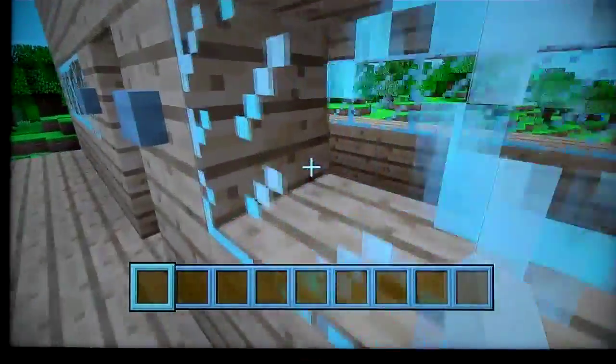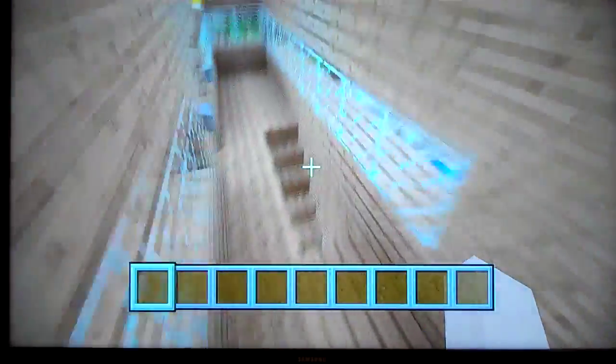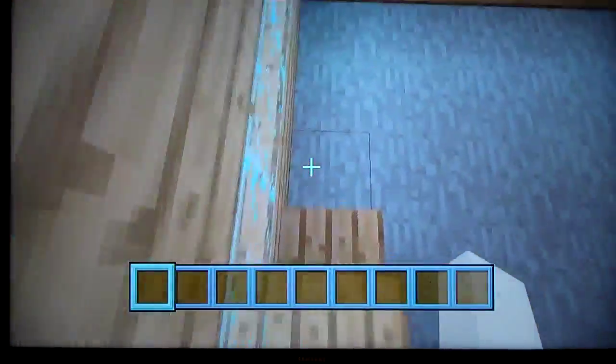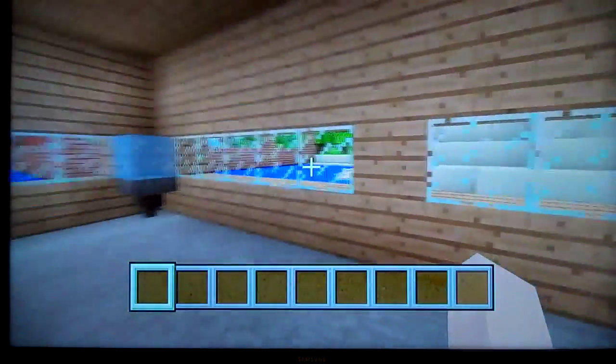Coming up next in our tour is a condo, like the one I'm filming in. We have the rooms, which are quite small and look like that. Let's go to the floor and we have this here — a red box machine.